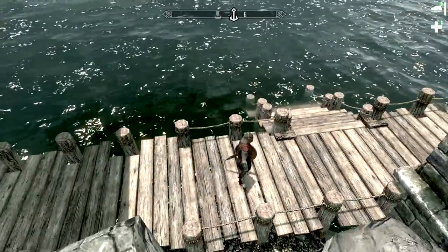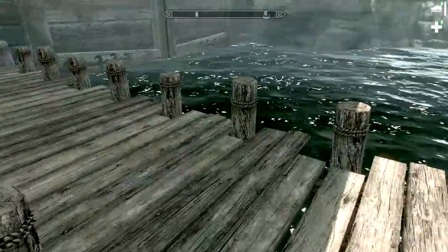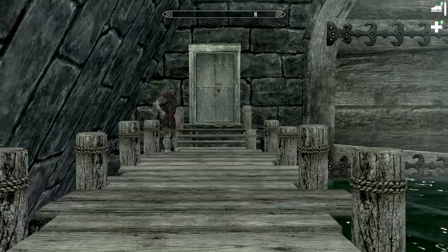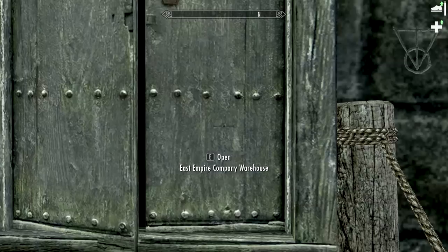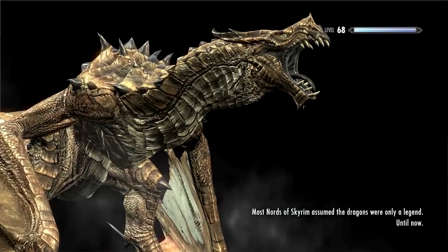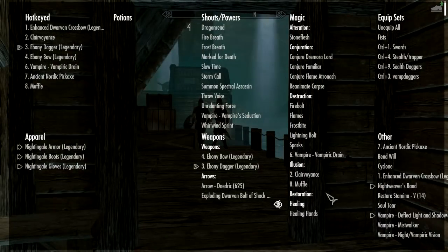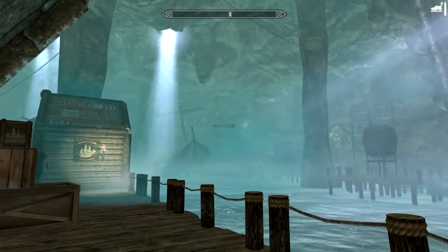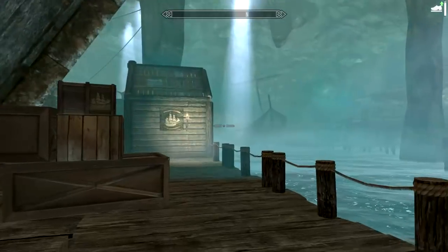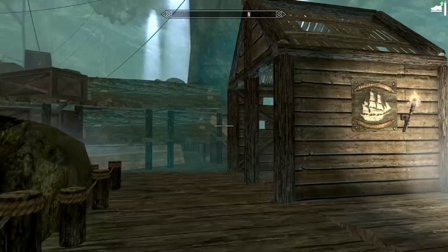Here we are at Solitude — that's the East Empire Company warehouse. There's the annoying guard that won't go away, and here's the other guard I'm going to have to pass right in front of. Of course I have the key to this place from before. Let me make sure vampire Deflect Light and Shadow is enabled. The place I need to get to is like halfway around.